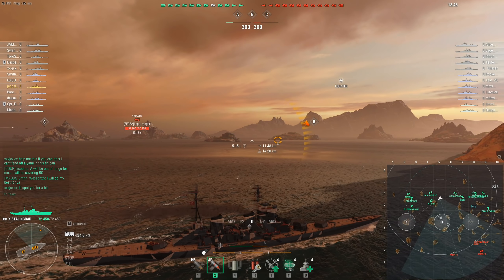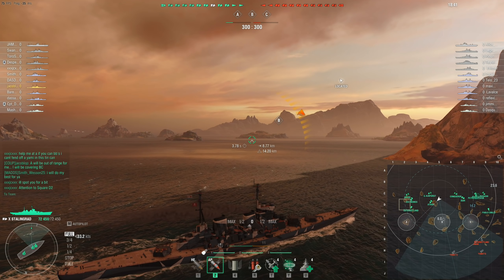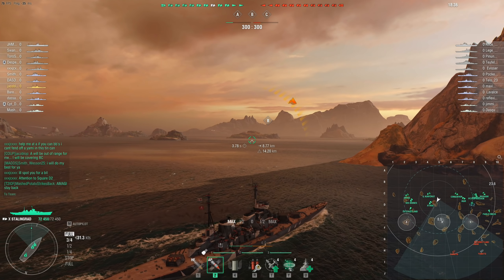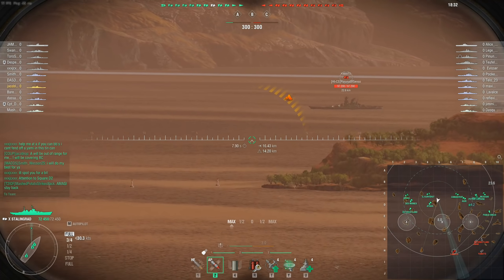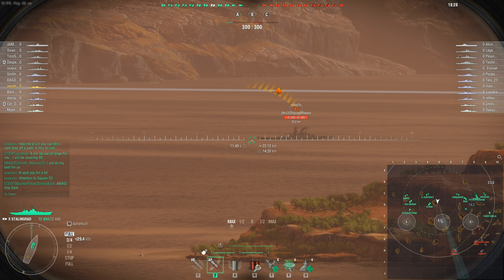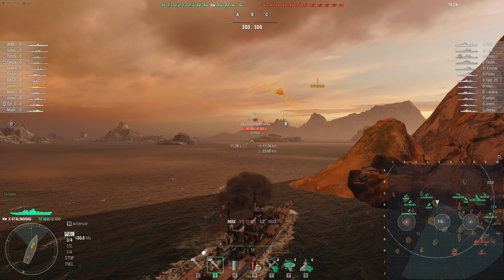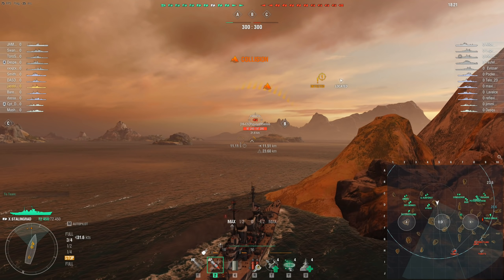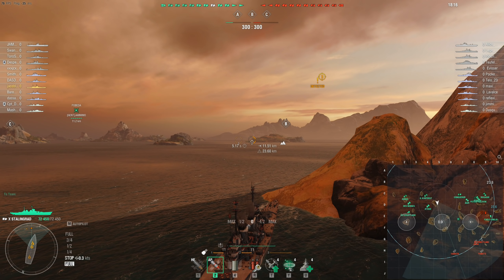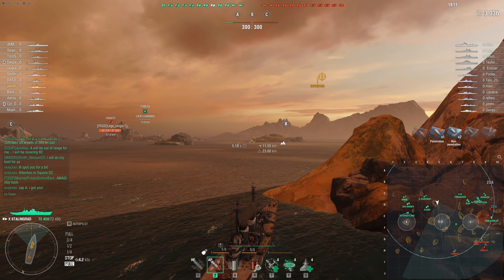So what exactly was it about the Stalingrad that made it so ridiculously good? Well, there are a couple of things: 25% torpedo damage reduction, 12 kilometer range radar, pretty good armor, an absurd amount of hit points even for a tier 10 cruiser — but it was mostly the guns, or more specifically the armor piercing shells. The Stalingrad's 305 millimeter AP shells get improved autobounce angles, meaning even if the target is angled, the shells will not automatically ricochet unless they hit at an angle exceeding 65 degrees.